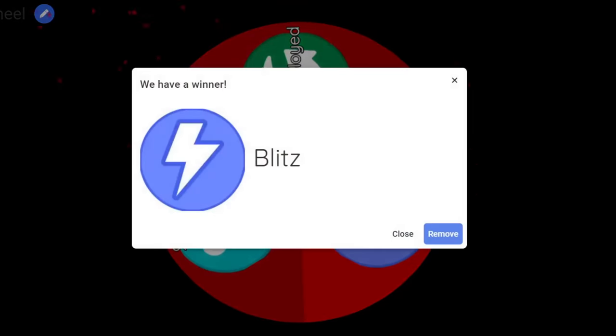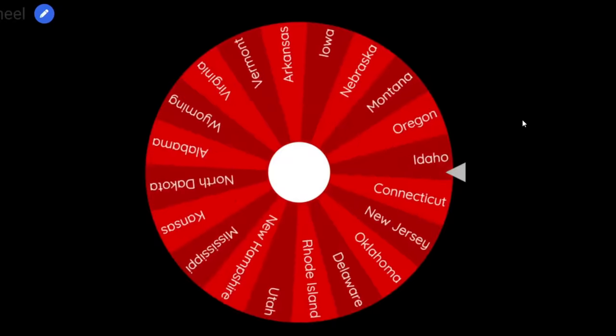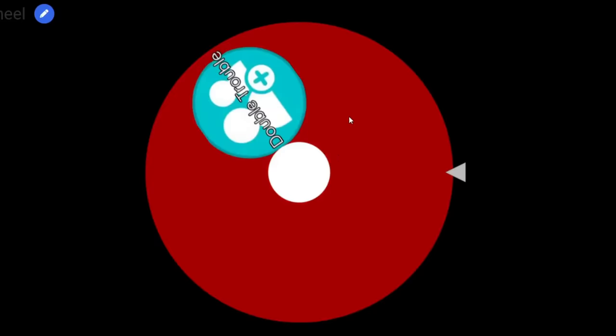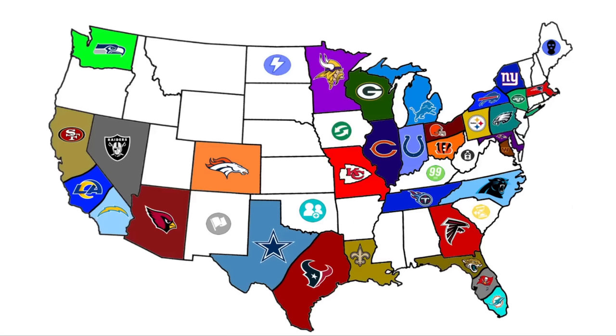We're going to get Blitz, which is another new one — this is a power-up — going to South Dakota. Two more: Redeployed will be going to Iowa, and our final power-up is Double Trouble going to the state of Oklahoma. So those are our eight power-ups placed on the map.